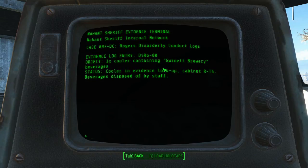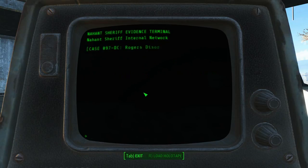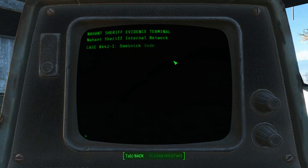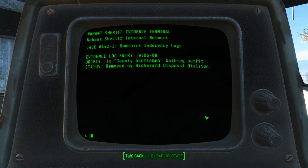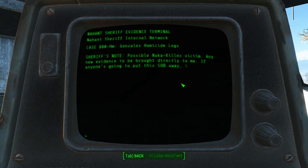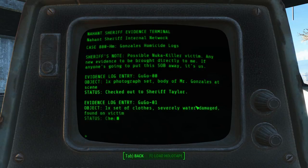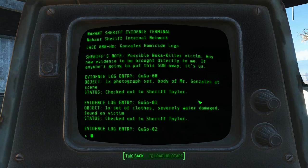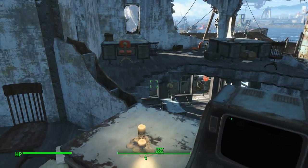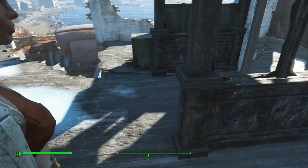One cooler containing Gwinnett Brewery beverages disposed of by staff. Winter holiday logs. East Boston. So I was telling you where the other ones are - I'll give you the locations. Dominic Indecency Logs. Taunty Gentleman Bathing Outfit. Removed by Biohazard Disposal Division. That means there's probably somewhere here a set of clothes that are severely water damaged.